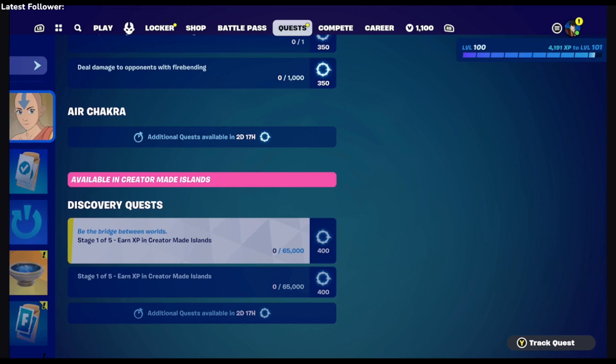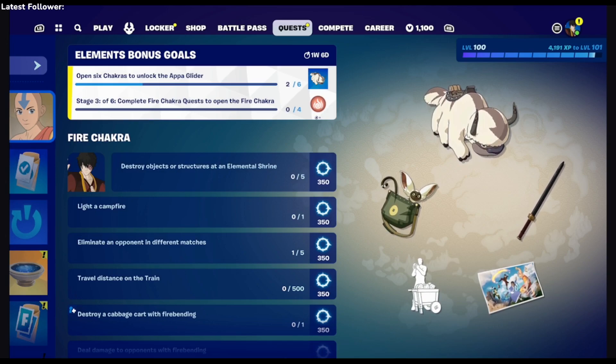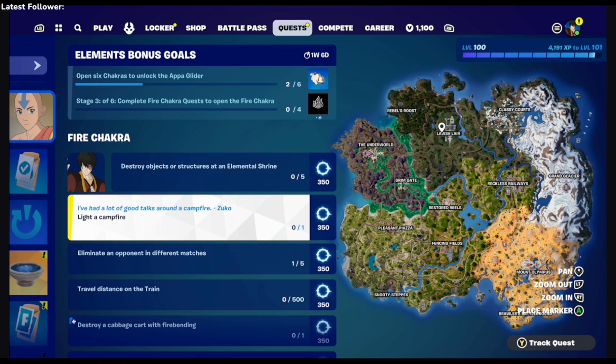It makes it easier for everyone else — once you unlock the third one, you can get all three done at the same time. We got 2 out of 6, so this will give us number 3. There will be 3 more creative map quests to do for more points.